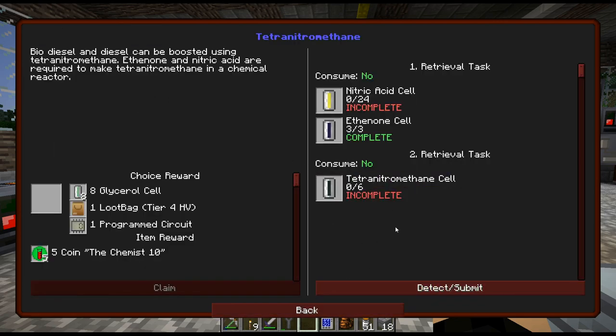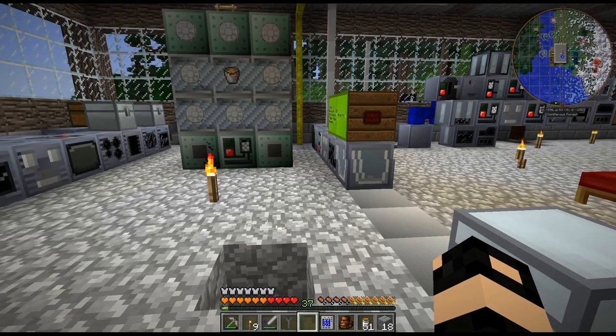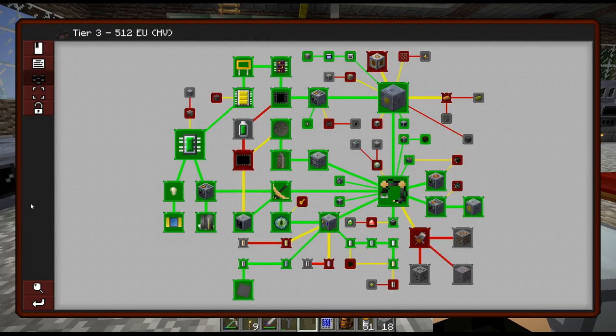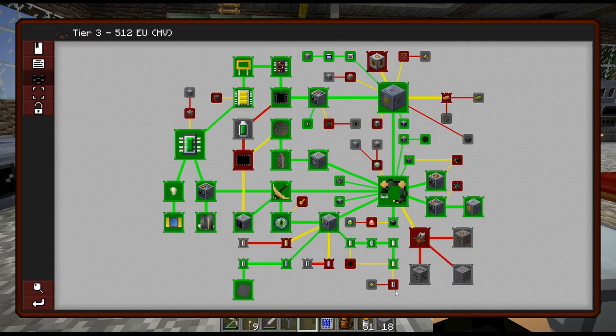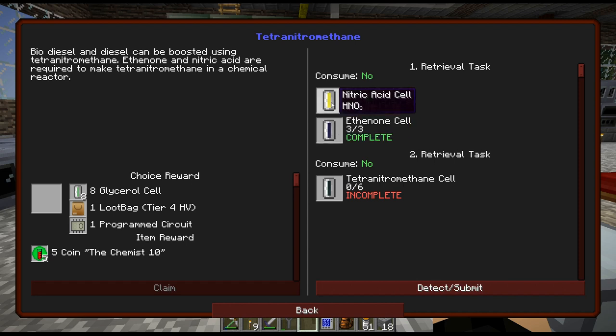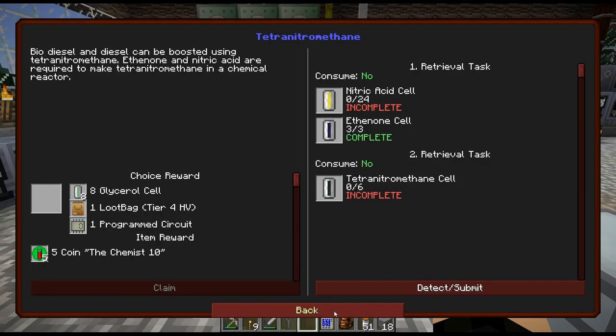I really kind of wish quests weren't hidden. Is there a config that I can use to see the whole thing? Because I spend a lot of time trying to figure out where quests are when I know they exist. So, I need 24 buckets of nitric acid. Alright, I guess I will do that.